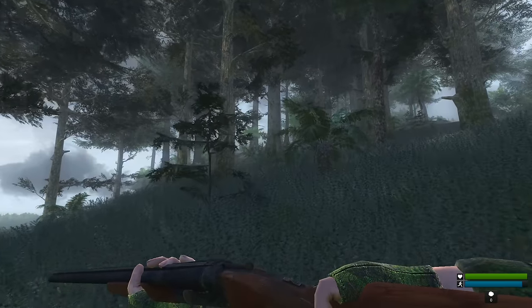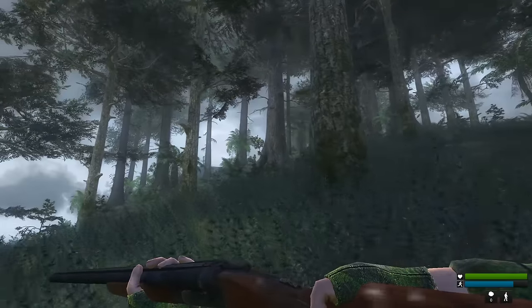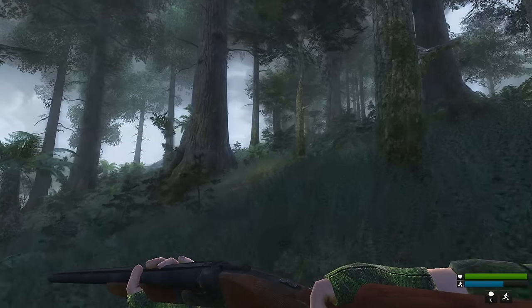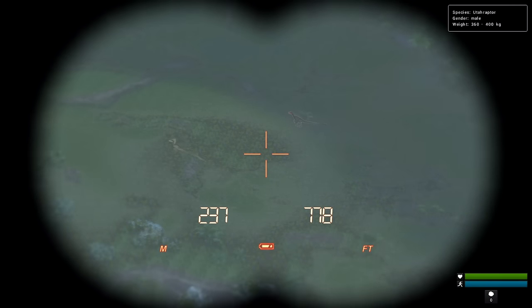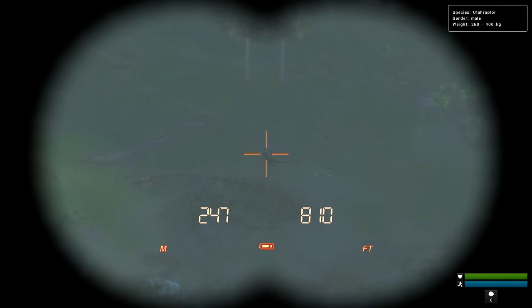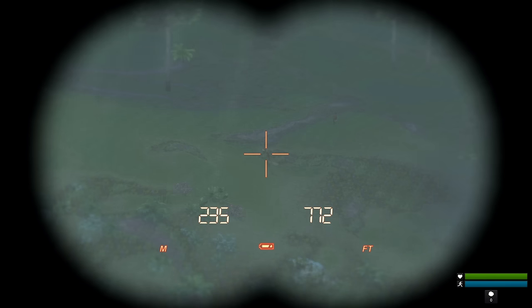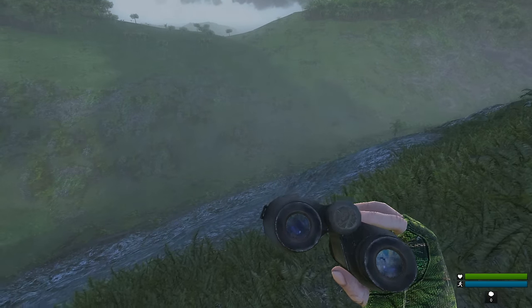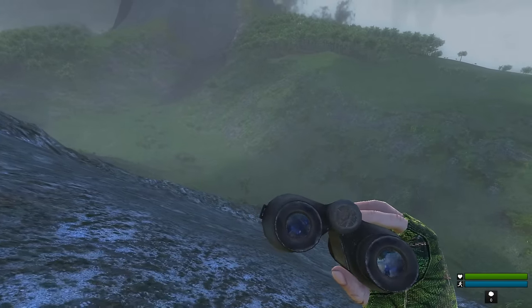I don't want to use a map and then have areas spoiled because usually when you do that in games it reveals the entire map. I found the Utahs that I think were in this area — that's a male over there with a red face, like in the previous episode. I think that's an uncommon, 360 to 400 kilograms. 430 to 470 male. I'm kind of tempted to go for those guys.